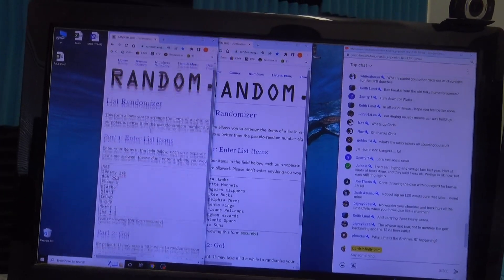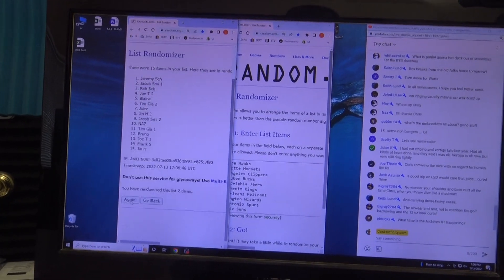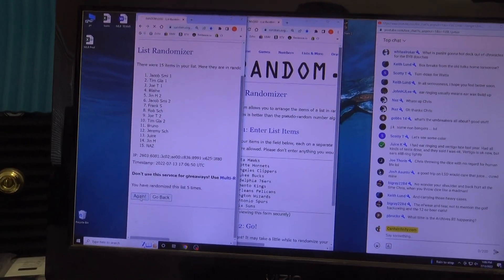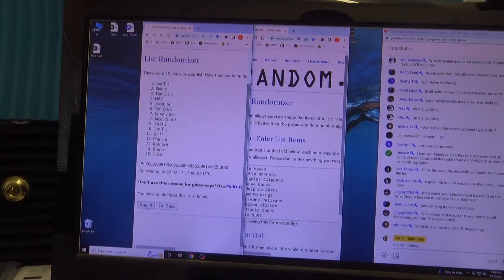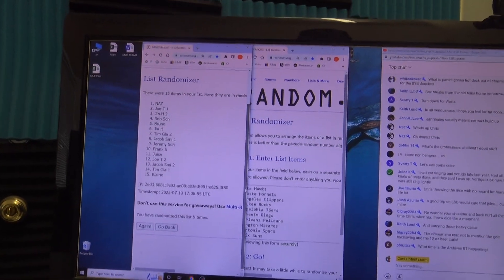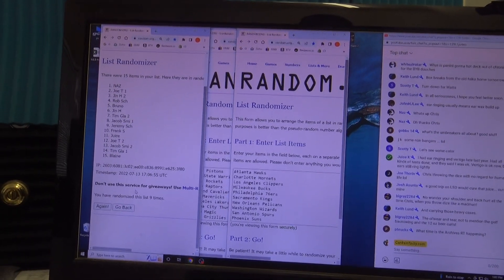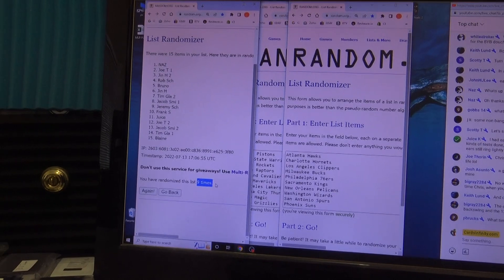We're going to click it nine times. One, two, three, four, five, six, seven, eight, nine. Nas down to Blaine. Slide that one over here. That is nine times.